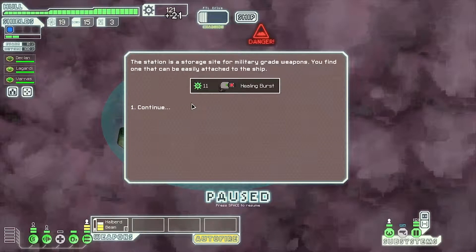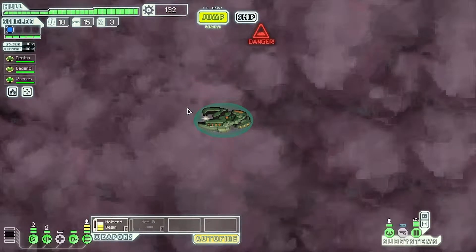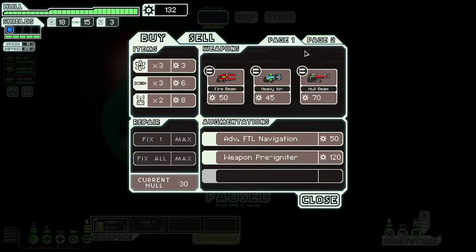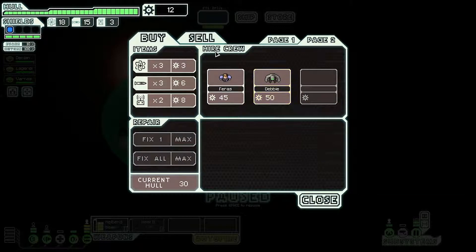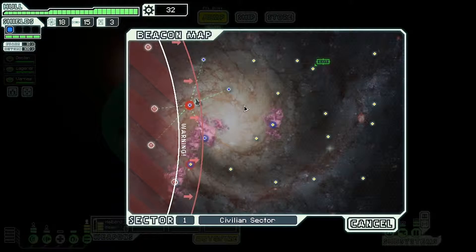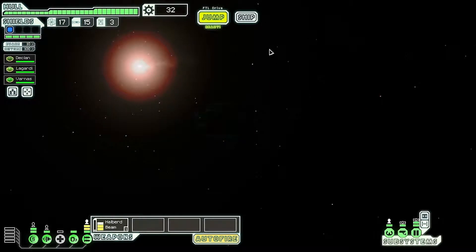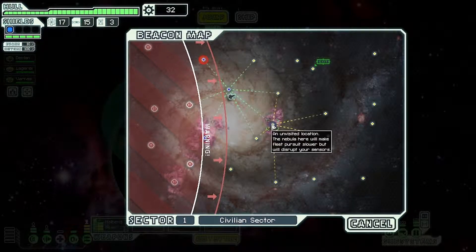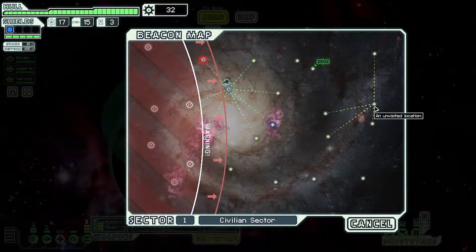Okay, we've got plenty of money now. We're going to sell the healing beam because that's crap as well. Look at this — and we're only on the first sector! I've got good feelings about this run. Let's jump here; we've already been here but don't worry about that. Let's plan our route — jump here, then here, then up here — maybe not there because we might strand ourselves.